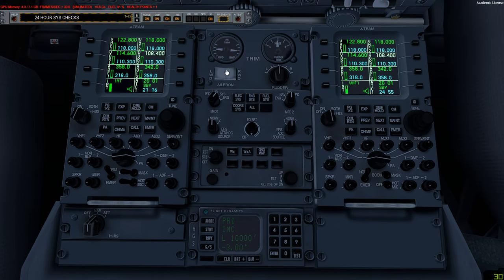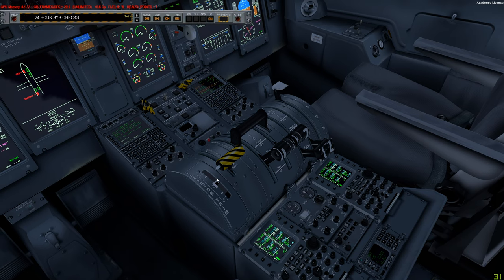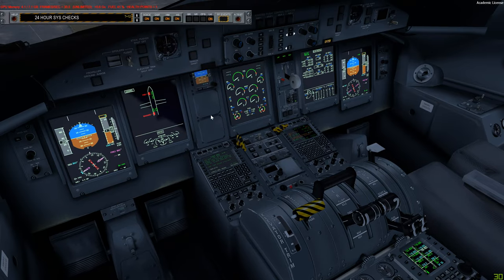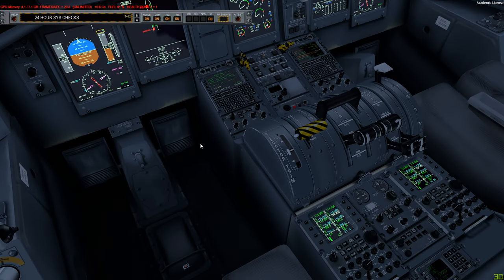Frequencies are set as required, this is set to NAV. Reset trims to neutral. Weather should be standby - the FO sets his side to ON, but the master (captain) keeps it on BOTH. One more thing before completing originating flows: the trim test. Use elevator trim and you should hear the chiming. Press elevator trim to shut down - you should see it shut down. Turn it back on - you should see it come back up. Originating checks are now complete.